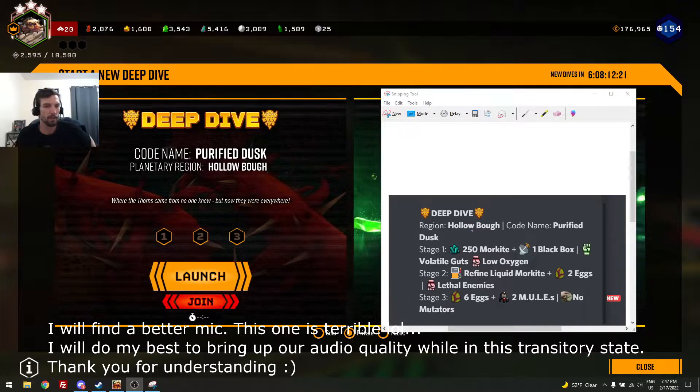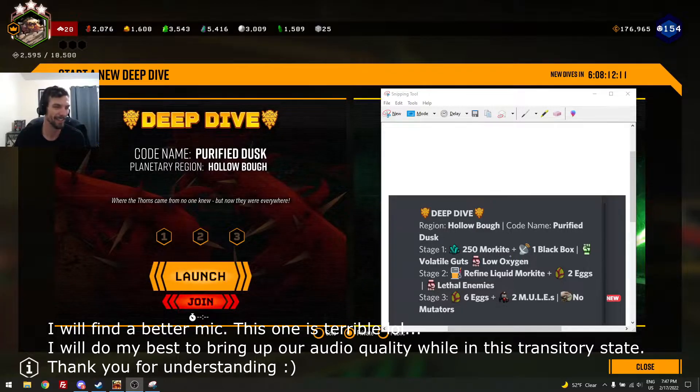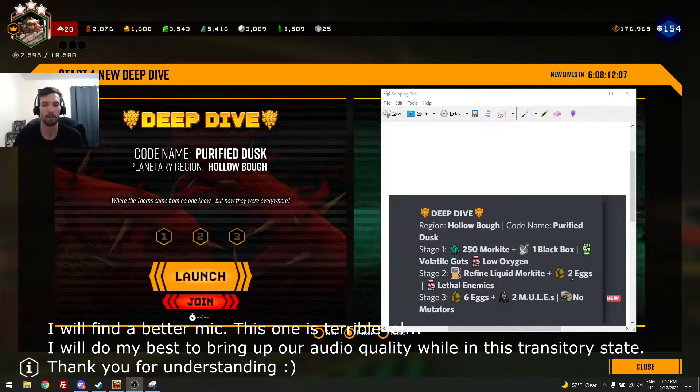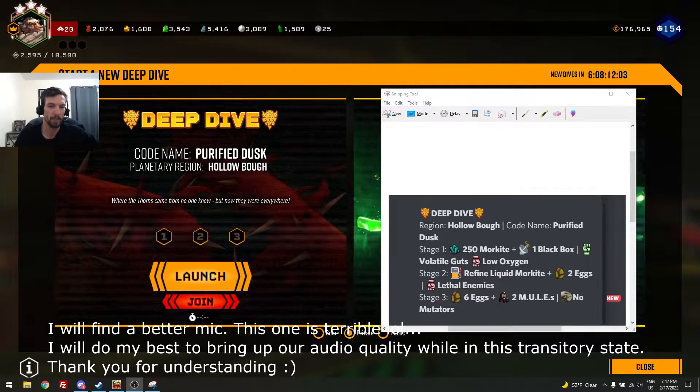This week's deep dive is going to be Hollow Bow named Purified Dusk. You're going to have to go after 250 Morchite, one black box, you're going to have volatile guts to help you out, and low oxygen to not help you out. In stage two, you're going to have to pump some liquid Morchite and catch two eggs and have lethal enemies.